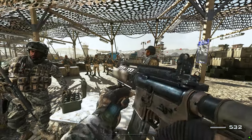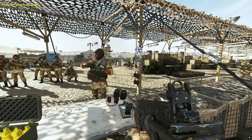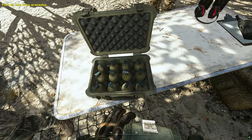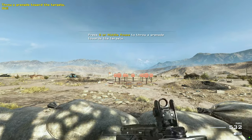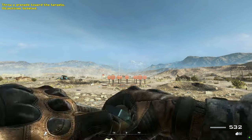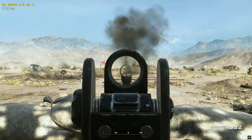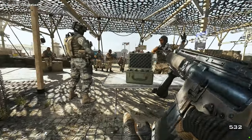Toss the grenade down the range to take out several targets at once. Good. Enough of the frags — they roll on sloped surfaces, so think twice before tossing one uphill.